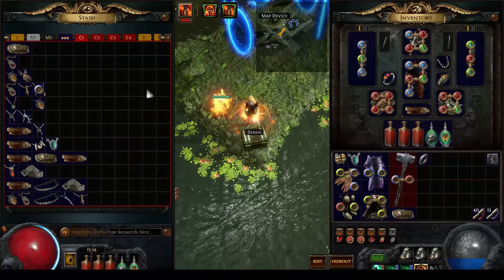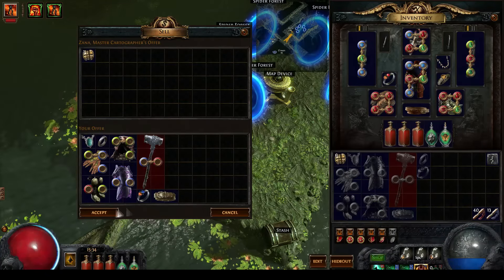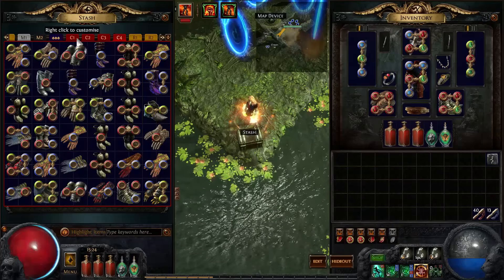You will need four additional stash tabs for this. You don't need them to be premium or anything like that, but four additional stash tabs, as long as you just want to use it for either the Chaos or the Regal Orb recipe. So what I do is that I have my stash tabs here — these are my four stash tabs.